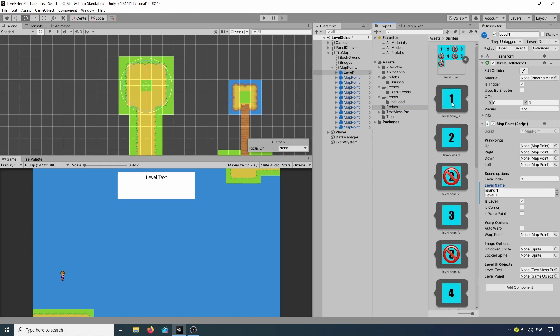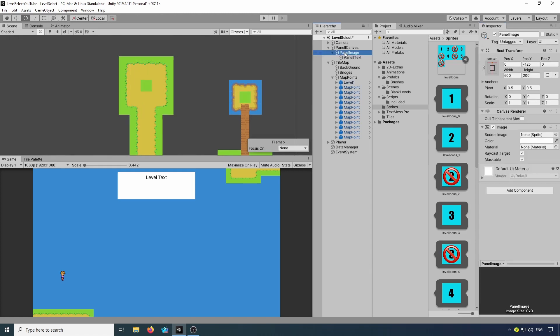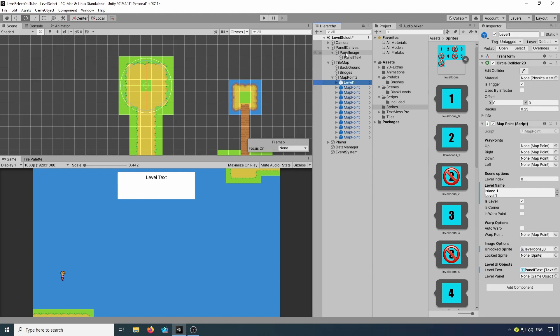We need some sprites for it, so here we've got our level icons. We've put that in our unlock sprite, we need the panel text and the panel canvas.